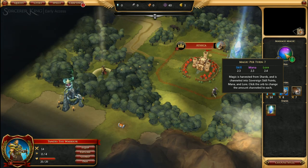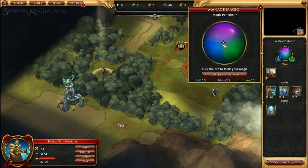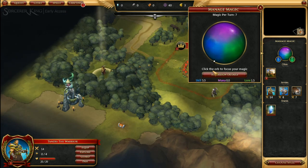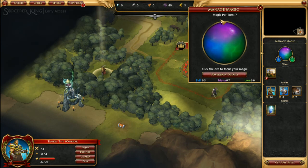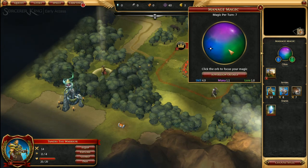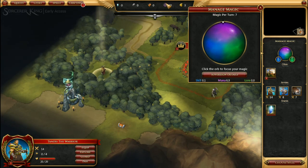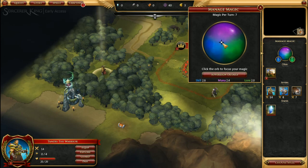Finally, we have the Manage Magic options. We can adjust this slider — the further into blue it is, the more skill and the less mana and lore. Moving it over changes to Lore, which I believe is Research, while Skill increases the wizard leveling up — our Sovereign. For now we're going to leave it relatively even, probably focusing a little bit more on skill and mana.